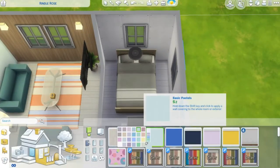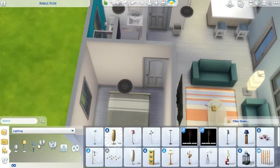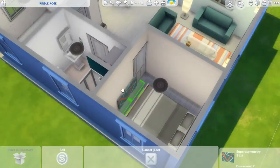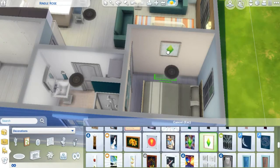For the bedroom, I actually ended up having to extend it by one tile because I tested it with my sim and you actually couldn't go around the bed because the room was so small. I did end up extending it, so the final house does have an extension to it. That's the only difference in that bedroom.